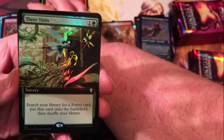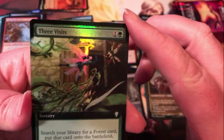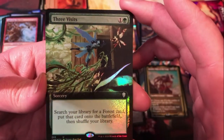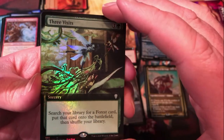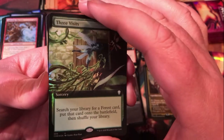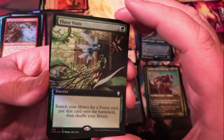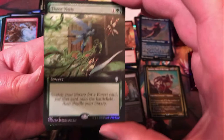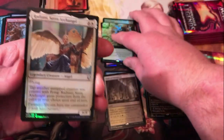Three Visits — that's a pretty hot reprint; it was a Portal Second Age card so it was pretty limited supply. Search your library for a Forest card, put it on the battlefield and shuffle. Does not put it in tapped, so it's pretty good value at 2 mana. And it just says Forest, not basic Forest — you can find dual lands and the like. Definitely a very nice card at uncommon.